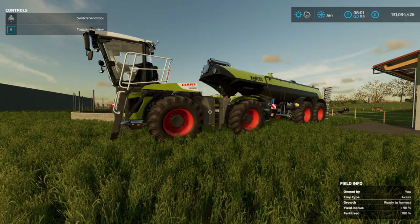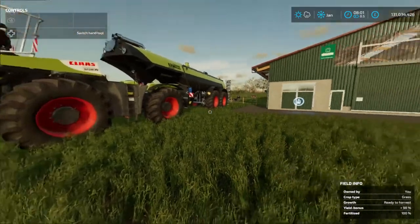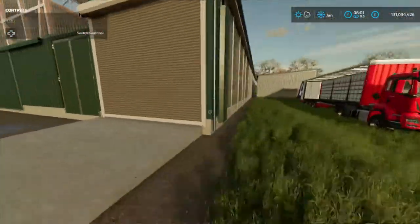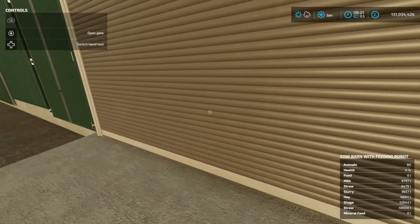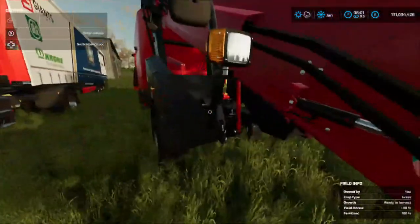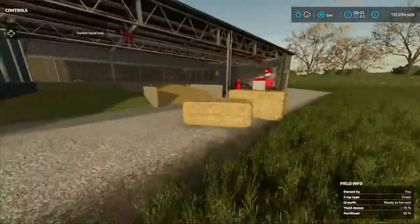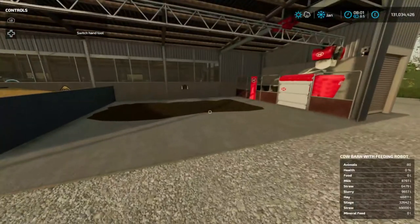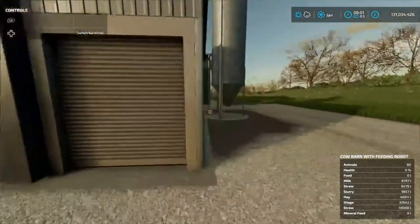Just so you know, we get liquid manure from having animals. And as you see, this is my cow barn. This is the barn with the robot, which is the feeding robot, which I was trying to use because it's a lot easier. We put the hay there, the straw and the silage, and there's a little robot which will feed our cows for us.